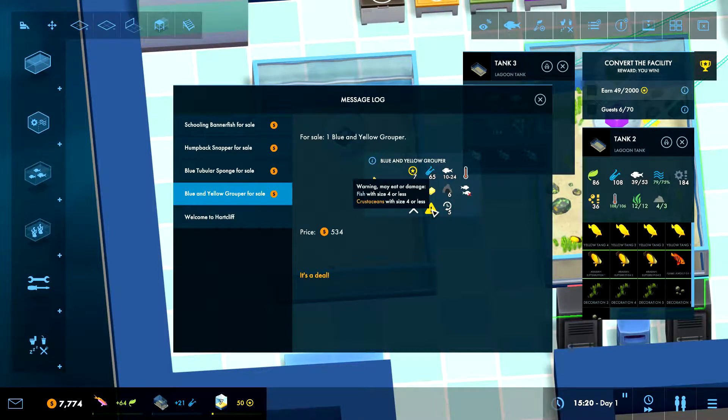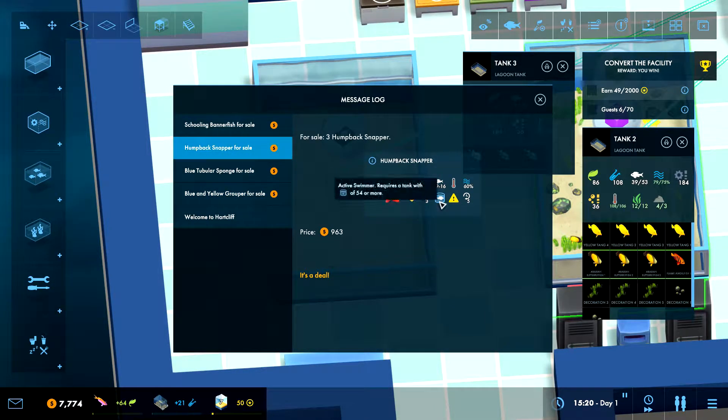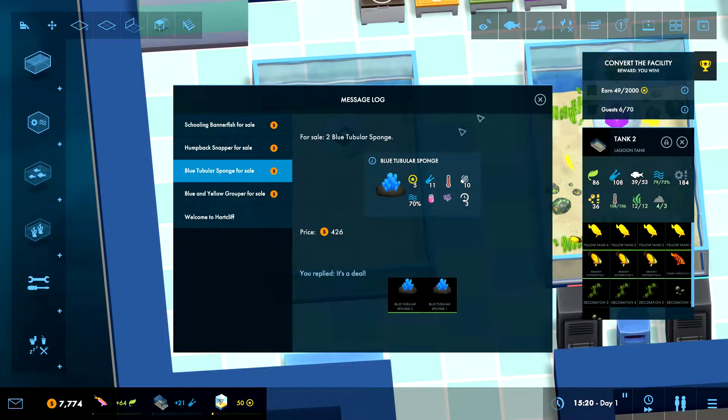This one could technically go in the tank with this one. It's size 10 to 24, so these two need to be three of them — they need a big tank. They both eat small fish but eat the same food, so this one and this one could go in the same tank. Then we'd need a different tank for this. The sponges I'm thinking could go in here somewhere.